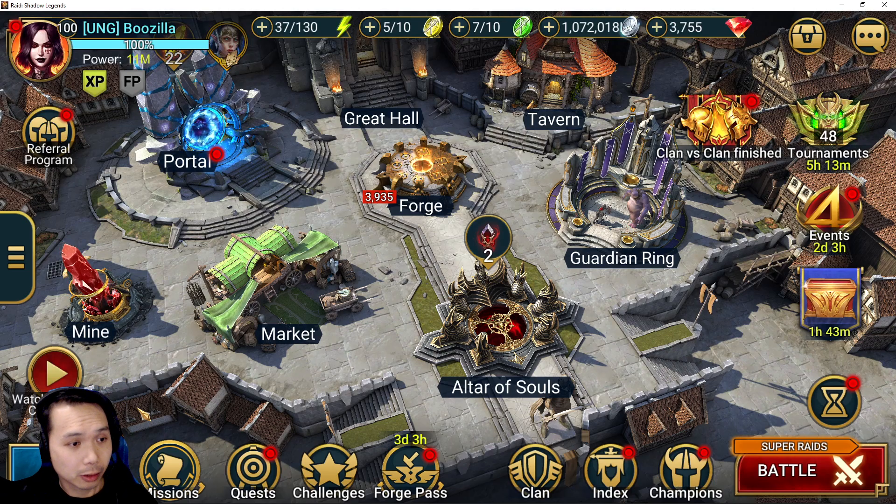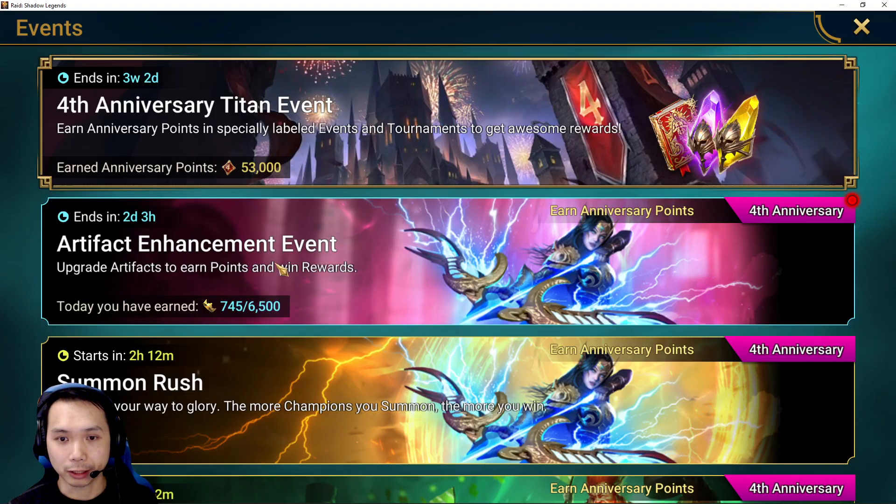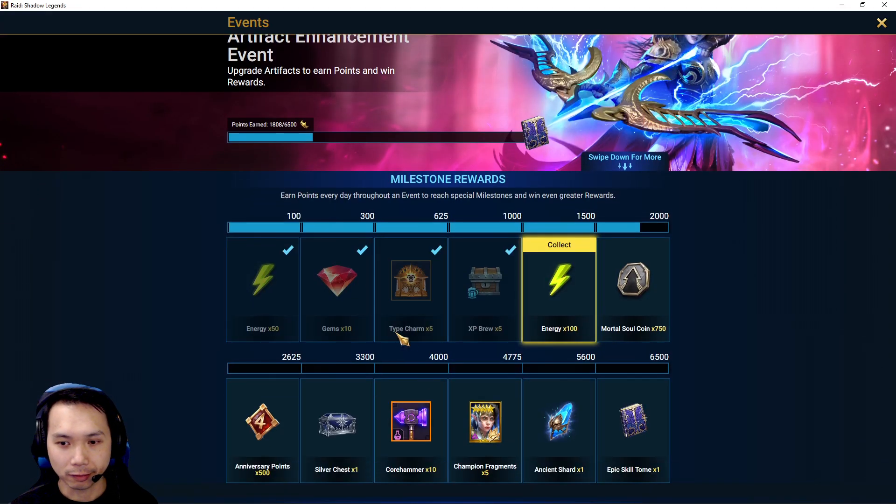In today's video we're just going to go through some of the gear that we got over CVC, and since there's an artifact enhancement event we're going to roll up some gear together and see what we get, and at the same time we'll complete this artifact enhancement event — super high threshold, similar to the first one and similar to the previous fusions.